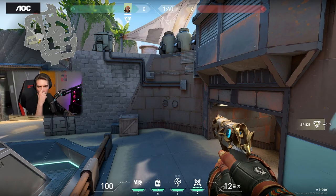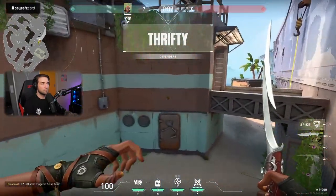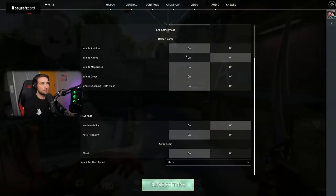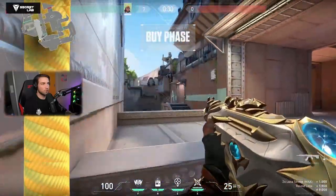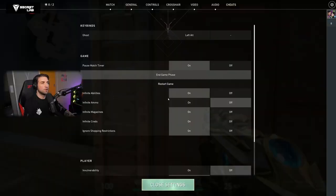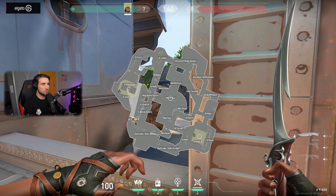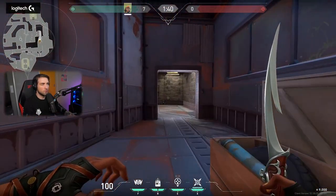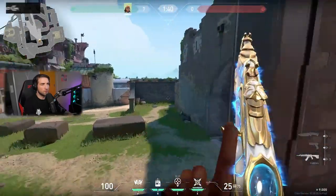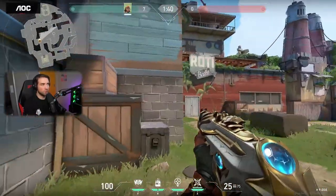Can you check how much time you need to rotate from A to B as a defender? Let's see. Let's say I'm guarding A on this position here, which is very far away, and I need to go to B. One, two, three, four, five, six, seven, eight — eight seconds to B, but going through mid which is very open and very risky.